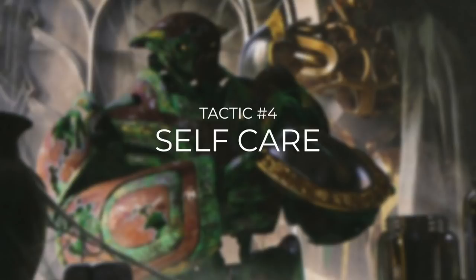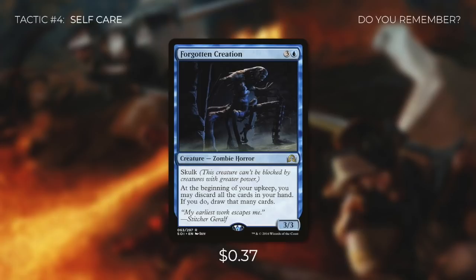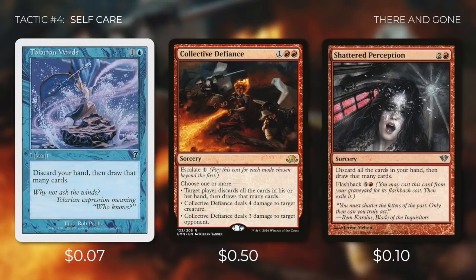There are plenty of other ways to draw a lot of cards at once, so let's go through them in tactic number four: Self Care. First up we're running Whirlpool Rider, which when it enters the battlefield has us shuffle the cards from our hand into our library, then draw that many cards. Whirlpool Drake does the exact same thing but also does it a second time when it dies. And Whirlpool Warrior has the same effect as Whirlpool Rider, but we can also pay red to sacrifice it to make each player shuffle the cards from their hand into their library and then draw that many cards. While none of these are instants or sorceries, they are fantastic ways to draw a lot of cards at once. And then there's Forgotten Creation, which has at the beginning of your upkeep you may discard all the cards in your hand — if you do, draw that many cards. This is a fantastic, repeatable way for us to draw a lot of cards.